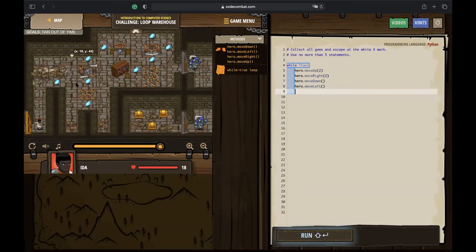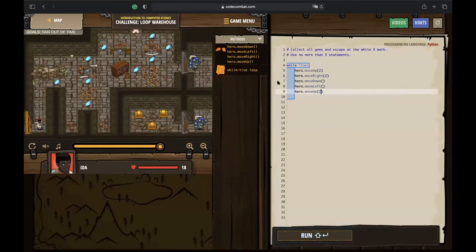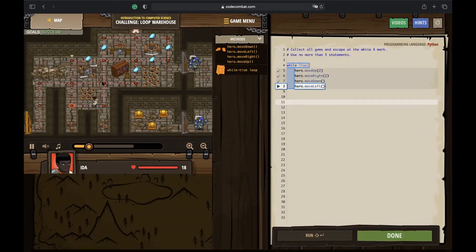Be careful not to add hero.moveUp at the end of the loop again. If you do, the hero goes up, right, down, left, up — then the loop restarts with moveUp again and the hero can't go up anymore since it's already there. That would be wrong. The correct code is: while True, moveUp, moveRight, moveDown, moveLeft — and it repeats correctly.